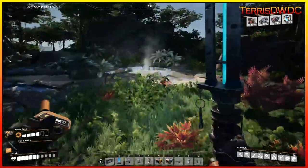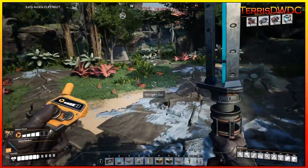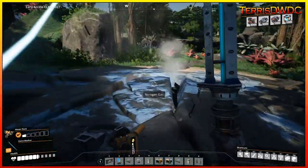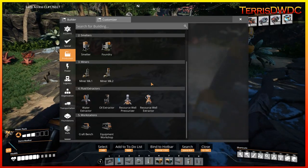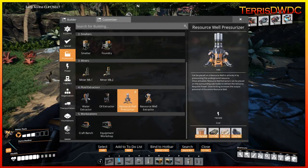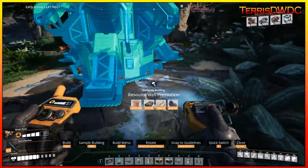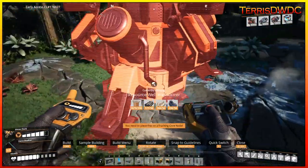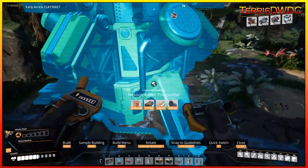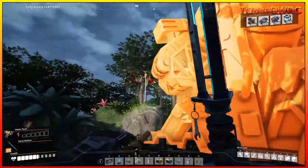We've located the resource well right here — a nitrogen gas well with little pockets spread out around it. The first thing we have to do is open up the customizer, scroll down to the builder, and select the resource well pressurizer. This acts like a big fracker that pressurizes the outer nodes to release the gas so it can be transported back.